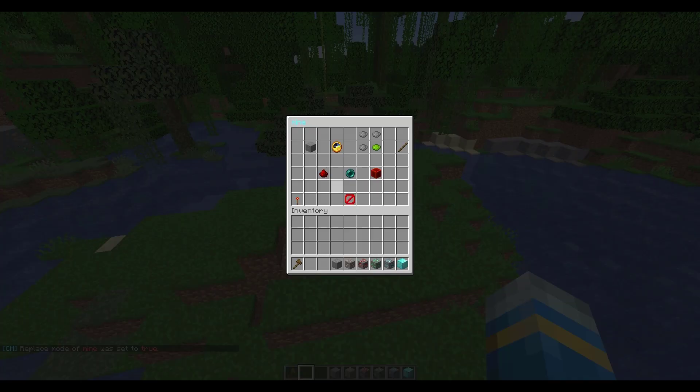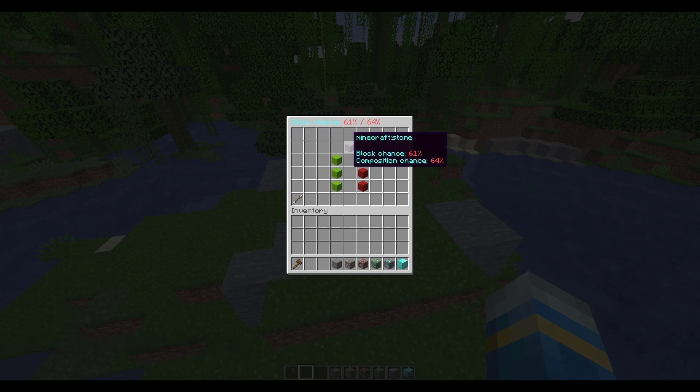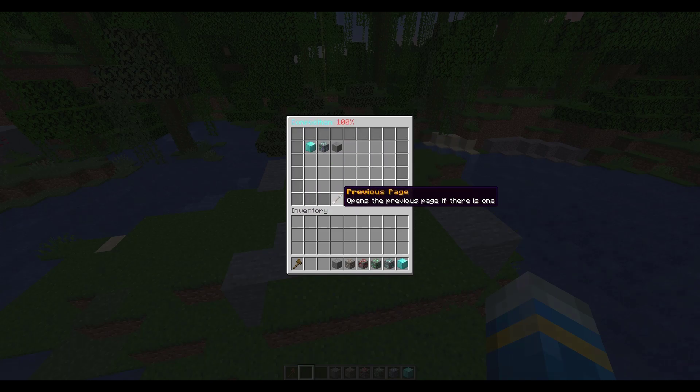If you do /cm gui and the mine name, you can jump straight into the GUI. Go to the top left to configure the blocks and put in whatever blocks you want — maybe some stone or gravel. Click on each block to set a percentage chance. Up top it will show the block percentage versus the total percentage, so you want to get this to about 100 — let's do 94% stone.